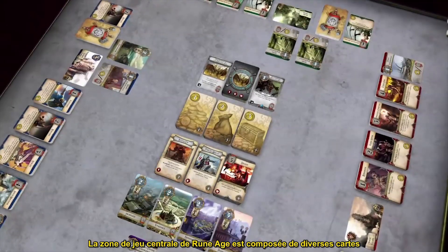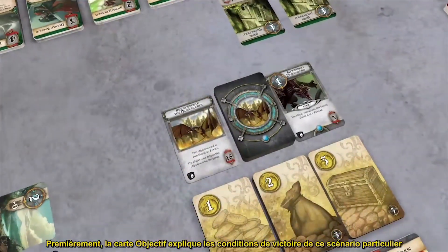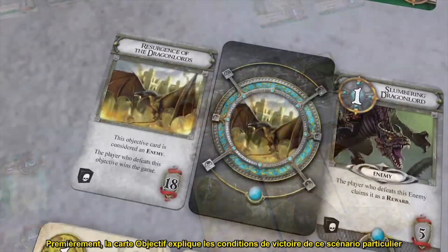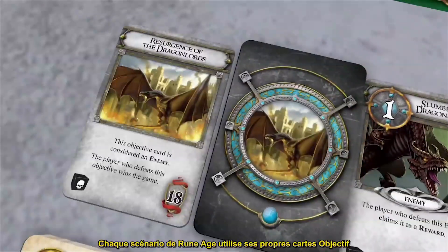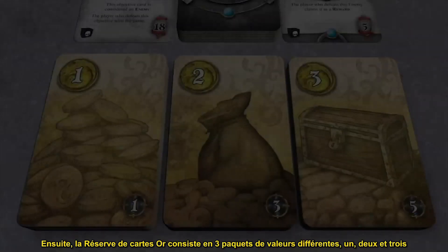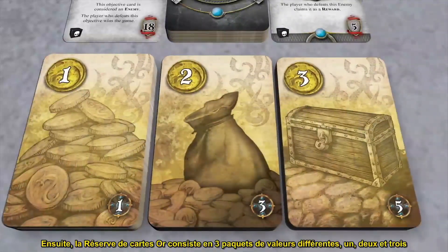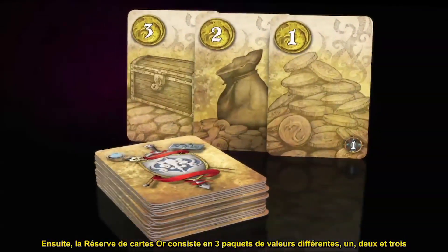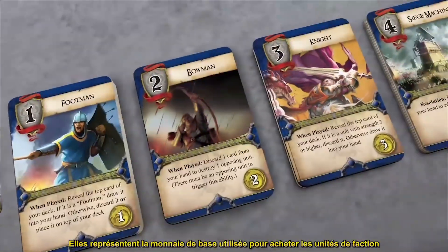The central play area of RuneAge is comprised of several cards. First, the objective card explains the winning conditions for this particular scenario. Each RuneAge scenario uses its own unique objective card. Next, the gold card pool consists of three decks with three different values: 1, 2, and 3. They represent the basic currency used to purchase faction units.